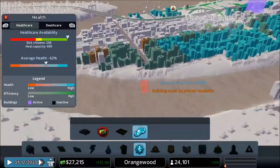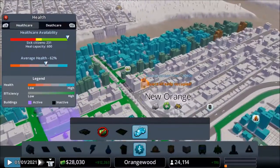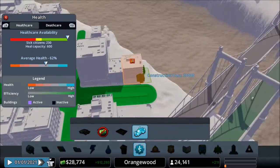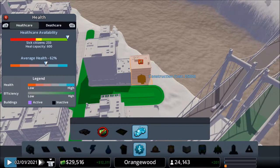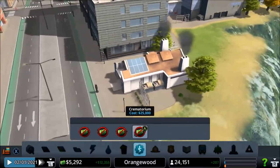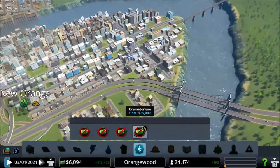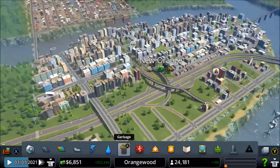Okay, I think we have enough money - yes! Crematorium time. Where should we place it? Not next to the university. Maybe here - yeah, let's do this. There we go, there's our crematorium. It's kind of sad - a crematorium pretty much burns someone and keeps their ashes. That's just kind of sad in my opinion, but that's how life pretty much works.